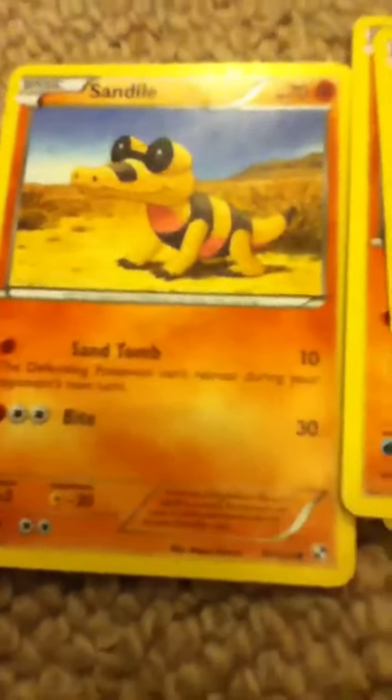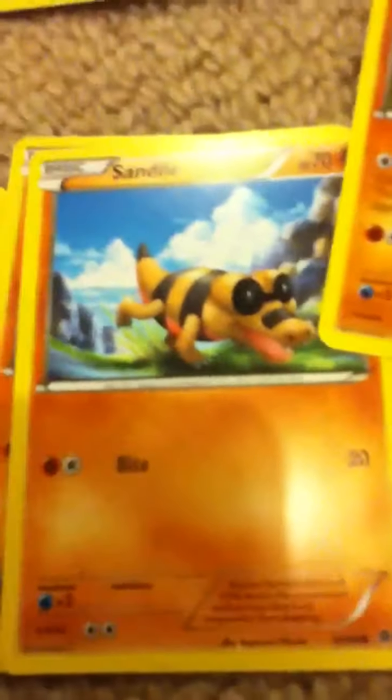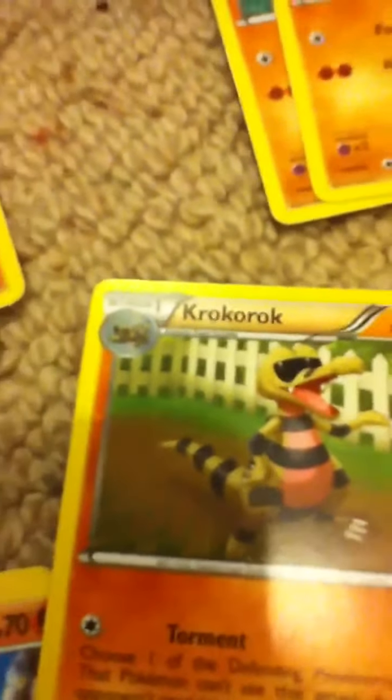Over here we've got Sandile - these two kinds. Pause to see now, and pause to see now. And here I've got Sandile. So now I've got all tested - I've got one. So now I'm going to read - read now, and read now.